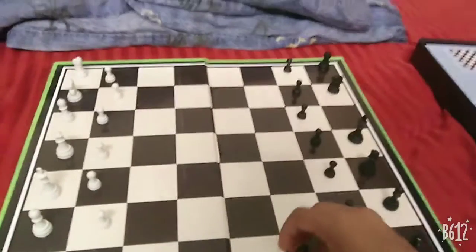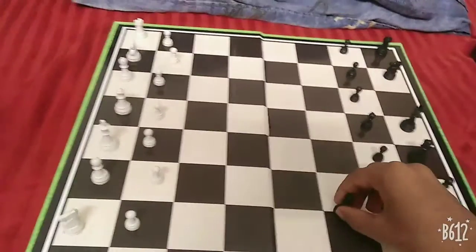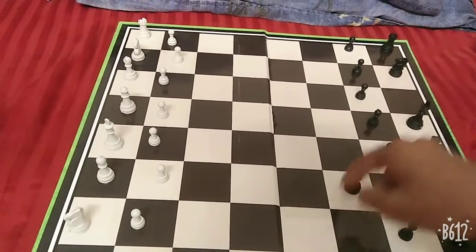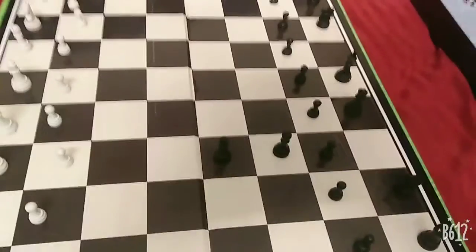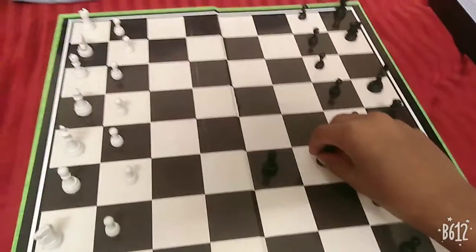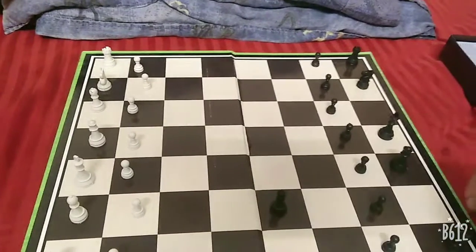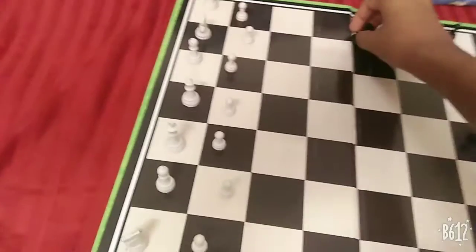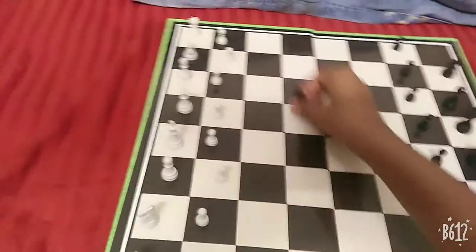Now I'll explain the bishop and the rook. A bishop moves diagonally — you can go and capture diagonally. There are two types of bishop: a white-square bishop and a dark-square bishop. One bishop stays on dark squares and the other on light squares throughout the game. The rook, or castle, just goes straight — it doesn't go diagonal like a bishop or a queen. It simply moves straight.